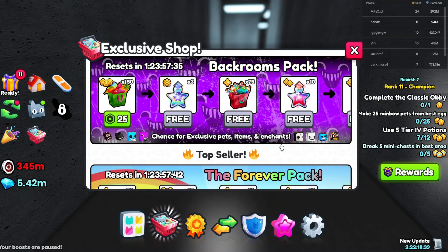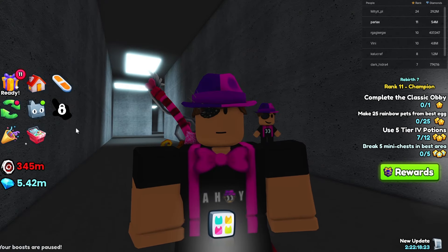If we were to go a bit paid-to-win, the backrooms pack — spending Robux on it — will get you tons and tons of keys, maybe like a hundred honestly with spending enough Robux. Said it once and I'll say it again: auto farm is the best game pass in the game. It helps so much, especially with getting these keys.